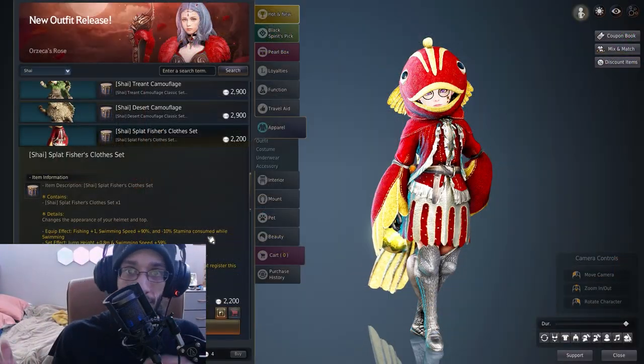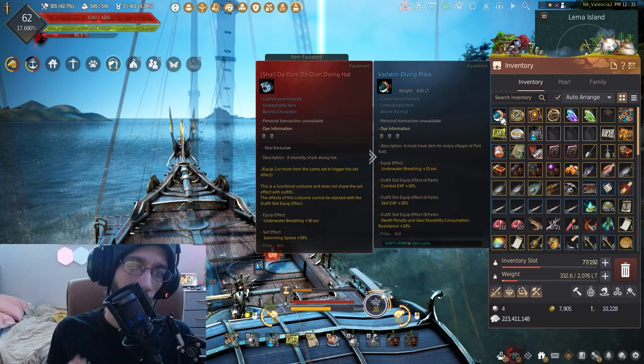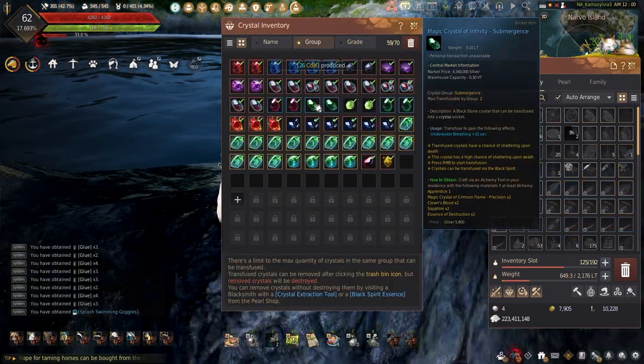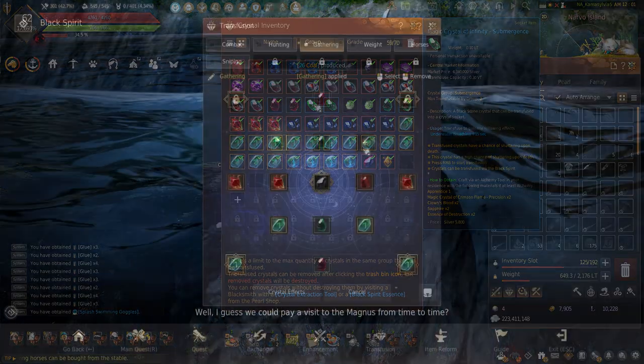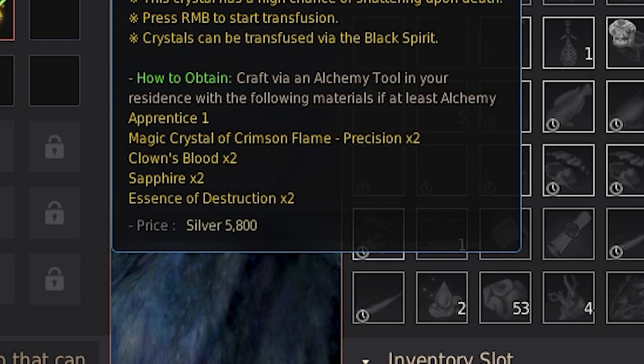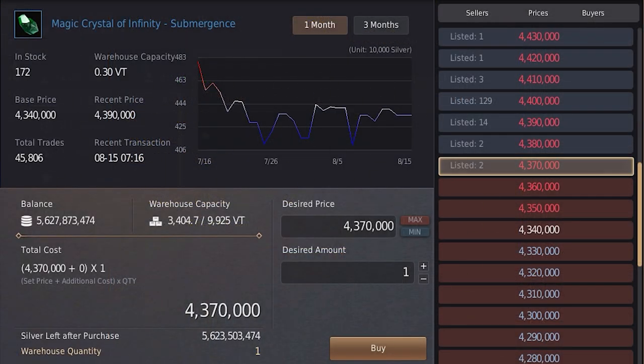Moving away from clothes and costumes, we do have a couple of options for underwater breathing. The Magic Crystal of Infinity Submergence has plus 15 seconds underwater breathing per crystal, with two allowed to be slotted. These can be made using alchemy with two green crystal, two Magic Crystal of Crimson Flame Precision, two Clown's Blood, two Sapphire, and two Essence of Destruction. Submergence crystals can also be bought off the Central Market.